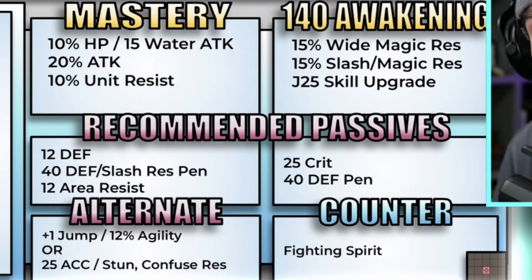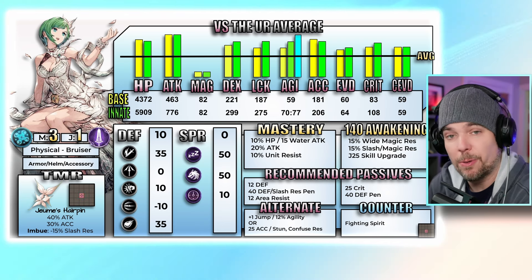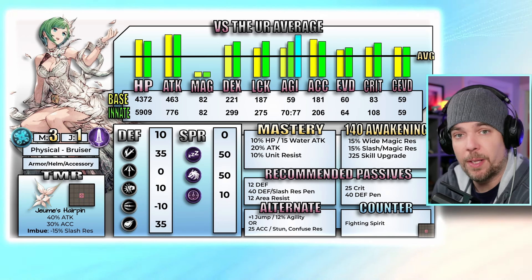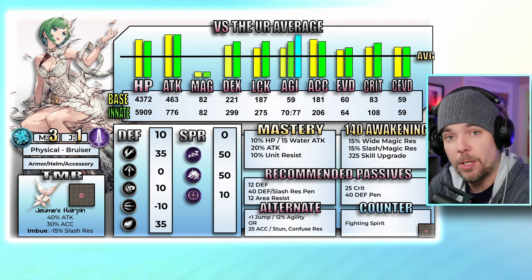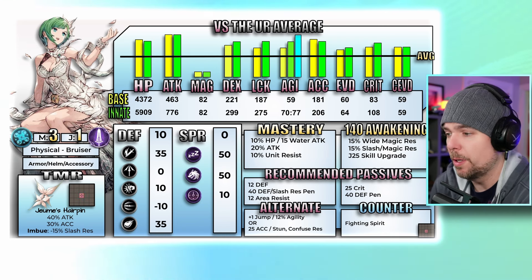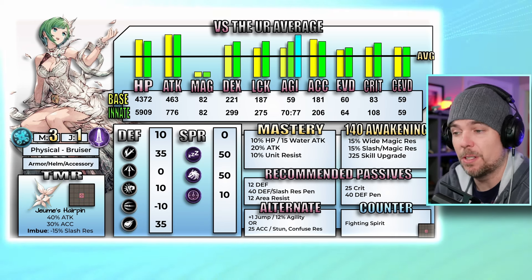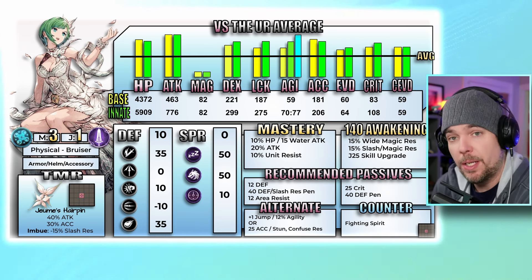For recommended passives, she has a new unique one from her main job that gives four different effects: 12 defense getting her up to 22 innately, 40 defense and slash res penetration, and a casual 12 area resistance on top. You can't really ask for a much better passive than this one. After equipping that, you're very flexible — she has several nice passives to leverage, including one for accuracy, an agility passive to boost her speed, or you can go full tank buster with additional defense penetration.